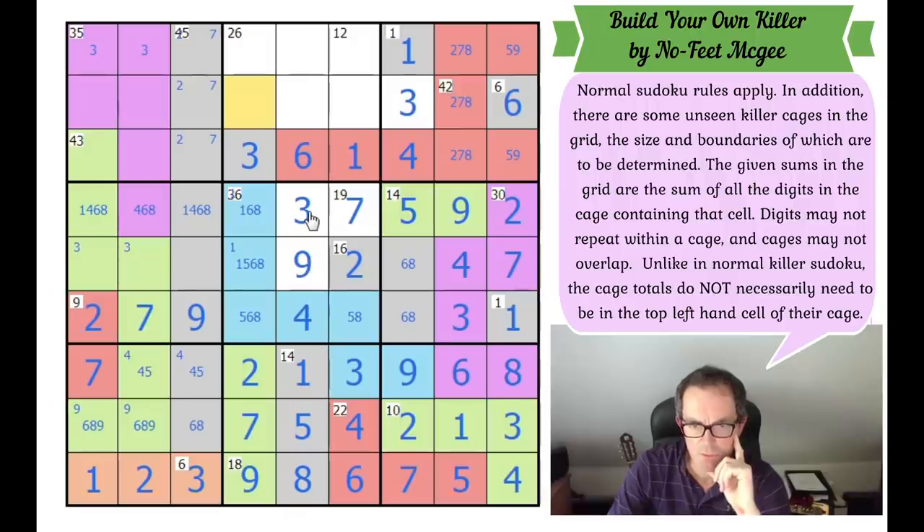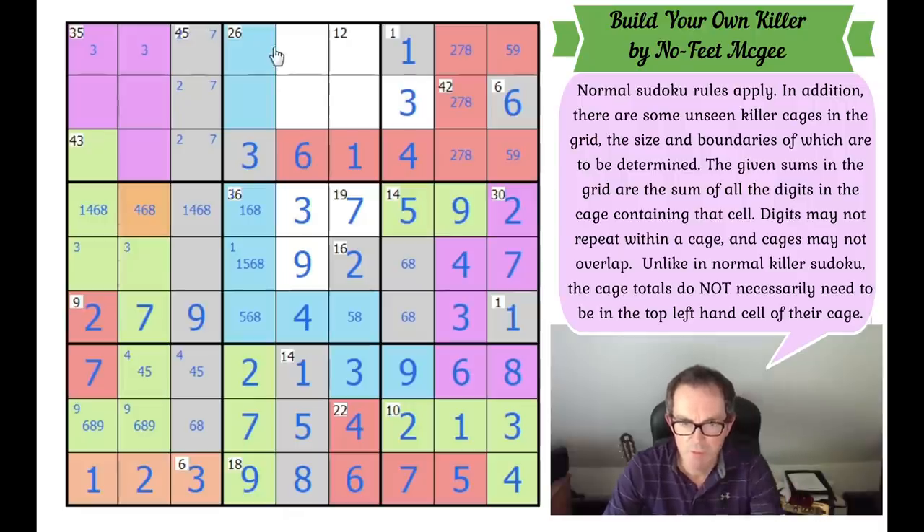We're nearly there, but still not quite. We've got to figure out: this square can't be part of the 12, because for it to be so, the 26 would be too small. So these two squares are the same colour. The 26 is at least 4 cells large. I'm going to run out of room. These two squares would have to add up to 9 — not possible. So this square has to be part of the 26. These cells have to be blue. These two squares have to be the last colour — I'll make them orange.